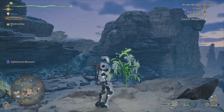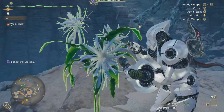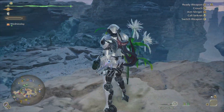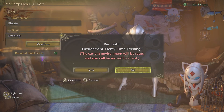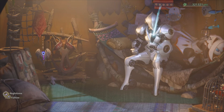After resting until evening on the night of the full moon, it will take 6 minutes and 45 seconds for the sun to set and the ephemeral blossom to bloom. Resting fast forwards to the starting point of the selected time of day, allowing you to shift the clock to the next full moon in just 7 restings, which will only cost you a total of 2,100 guild points.